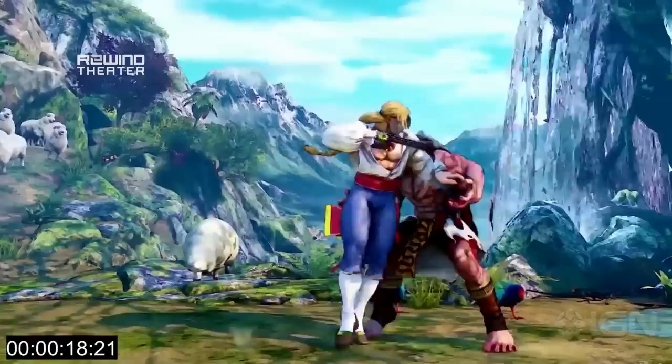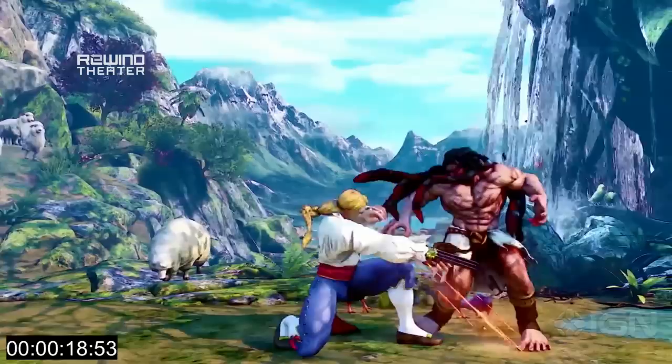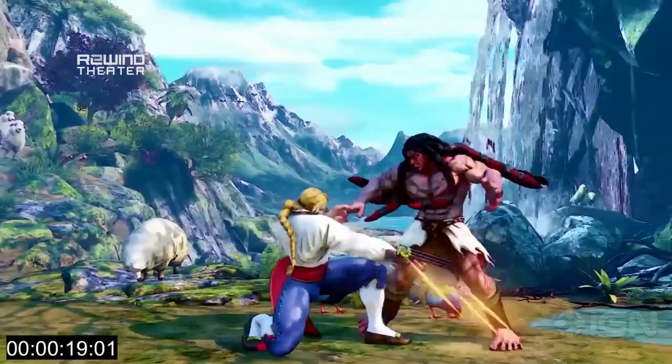Here we see a pretty standard link for Vega — this is something you probably do now if you play him. We've got what looks like a crouch jab into a crouch jab into a crouch strong, most likely — or crouch light punch, crouch light punch, then crouch medium punch for those not up on Street Fighter move nomenclature. Let's take a look at that at full speed.